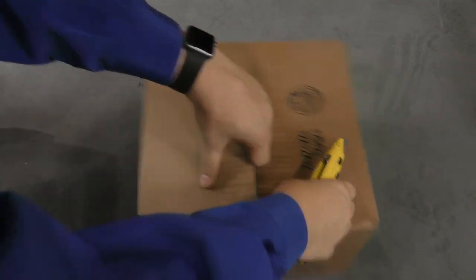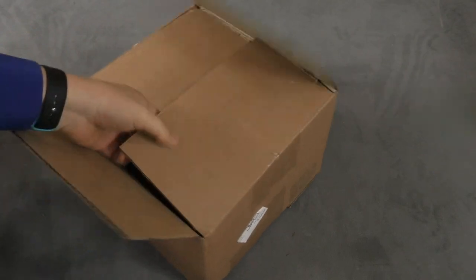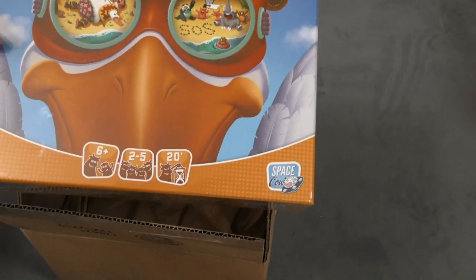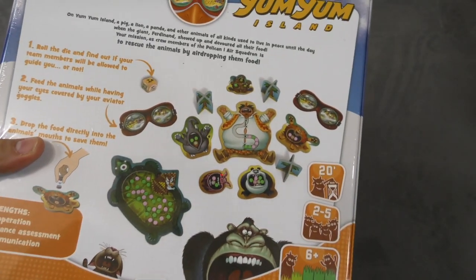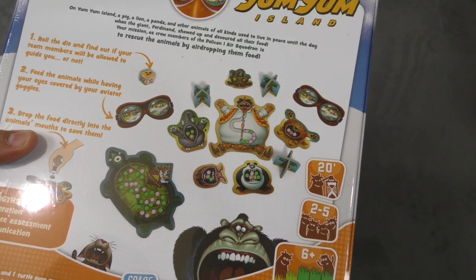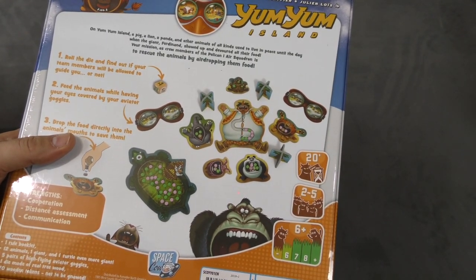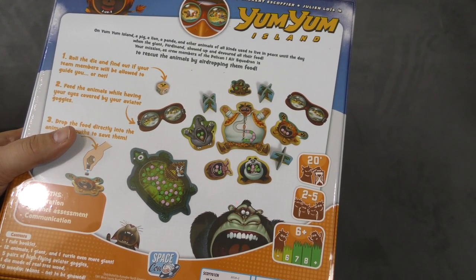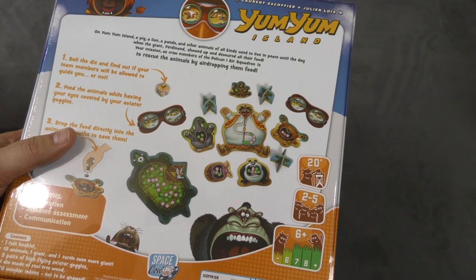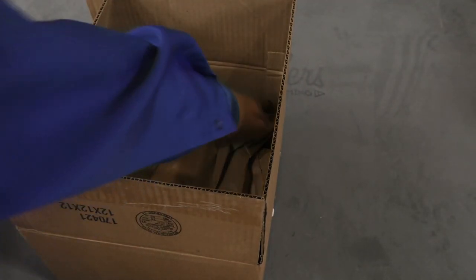Let's see what's in this one here. Yum Yum Island from Space Cowboys — I haven't heard of this one before. This one actually looks like a crazy game. You've got to drop food in people's mouths. This one actually reminds me of a different game — you're rescuing animals by airdropping in food. It feels like that Eagle-Griffin game. Well, that's everything in that box.